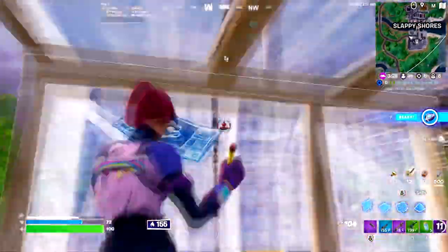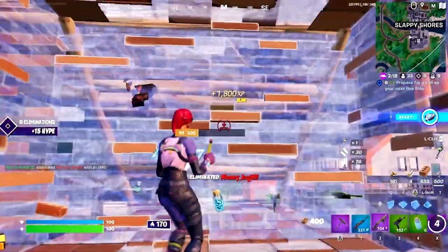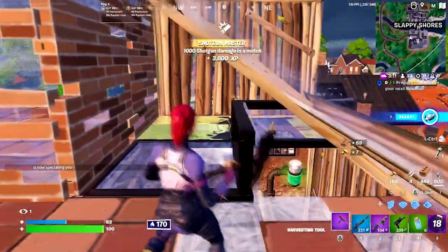Moving on to the fourth location, next up we've got a spot that's actually relatively centered on the map, which is Pleasant Passage. So far, the other three locations have all been edge map locations, which is totally fine, but some people prefer to not have to rotate far, and obviously that's where this location comes in.